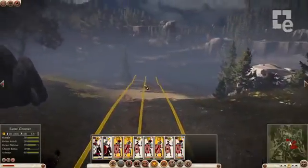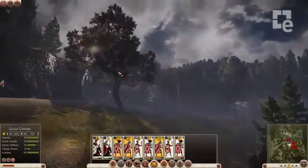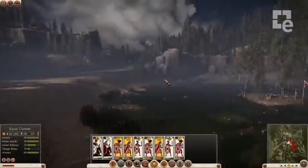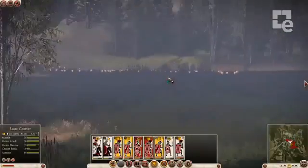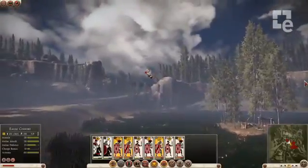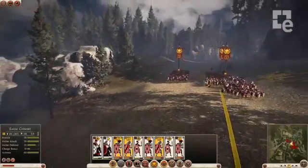The battlefields in Rome 2 feel so much more alive and real than anything we've made before. Tons of variation in vegetation and terrain and just a more epic sense of scale. So I'm getting the sense that the peace and quiet of this woodland glade isn't going to last. We need to work fast and get our men organised for whatever's about to happen next.